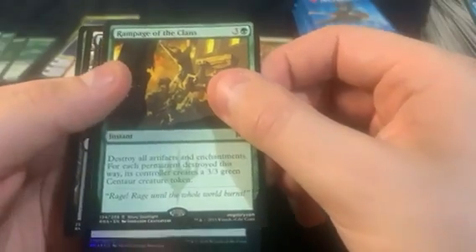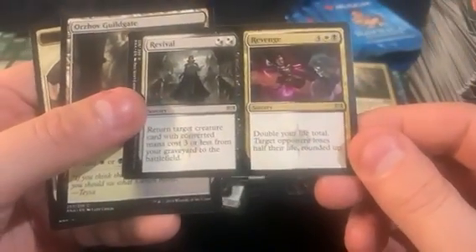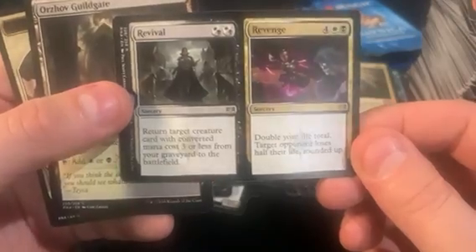We did hit the foil rare already with the Gutter Bones, but maybe we could hit something. Got another foil — it's a common though. Got Rampage of the Clans and Final Payment as the foil. Five more to go. We got Revel and Revenge — the Orzhov split.